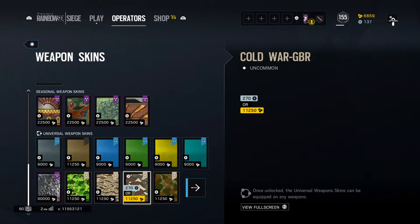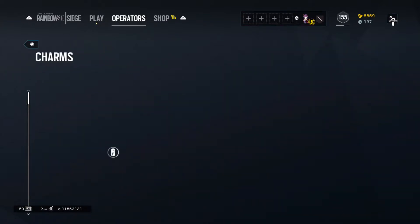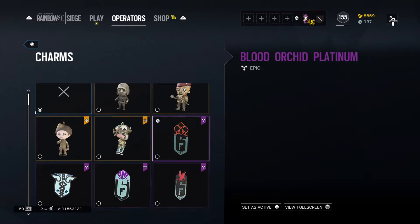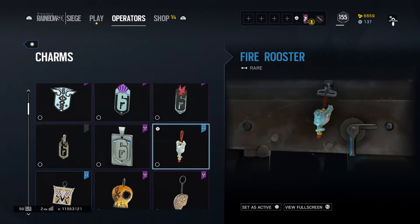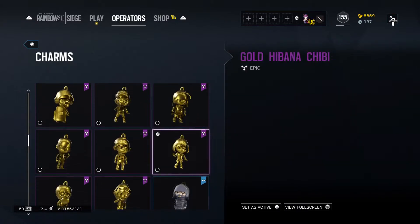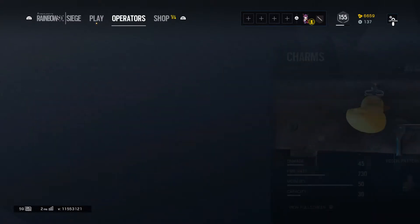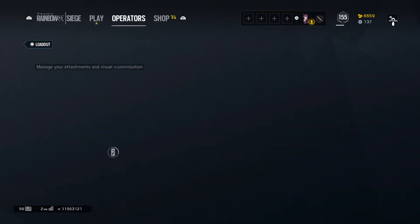Alright, so that's the new season skins. Let's go ahead and put a charm on this gun. I'm most likely going to be using my charm I got for being Platinum during Blood Orchid — it's pretty lame, but you know what, actually no, let's use my rubber ducky. Alright, so that was Sophia's assault rifle.